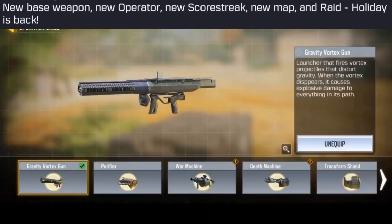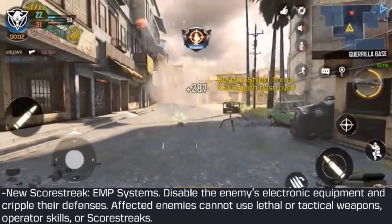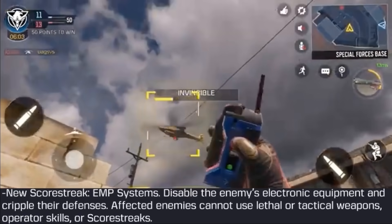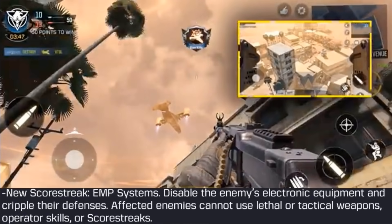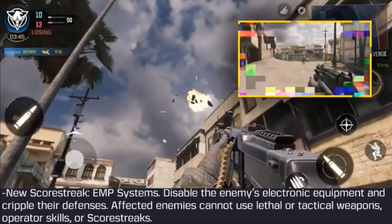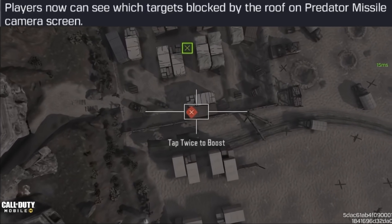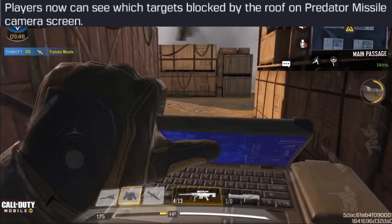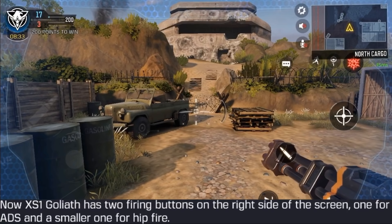A new operator skill called the Gravity Vortex Gun is being added through an event — it acts like a vacuum. The EMP is also coming for 1,300 points through an event; it destroys active score streaks, prevents using score streaks while active, and lasts around 45 seconds. The Predator Missile got a buff — you can now see people camping inside buildings. The XS1 Goliath also got optimized hip firing and ADS.